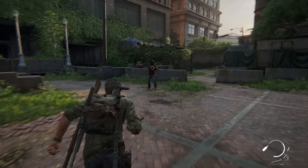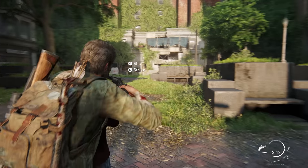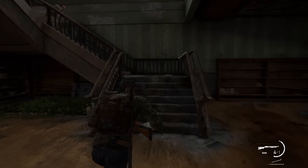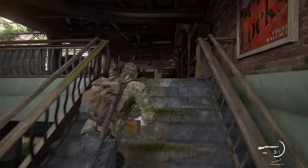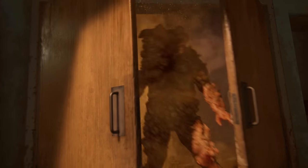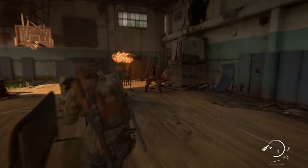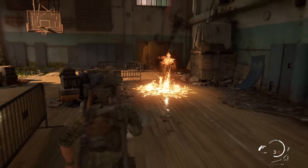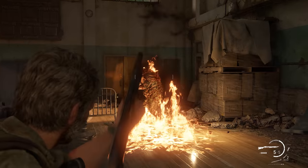The game feels a lot better as well. The aiming is responsive, the character animations look and feel more fluid, and the haptic feedback in the triggers makes weapons feel a bit weightier. Some combat encounters have also been tweaked, most notably the bloater fights. The glowing bulges on the bloater's skin are gone. Like in The Last of Us Part 2, this means you don't have to be as precise when you fight them — just shoot them a lot, or burn them, and they'll die eventually.